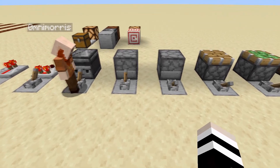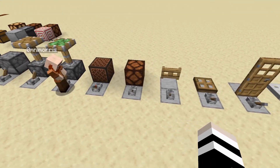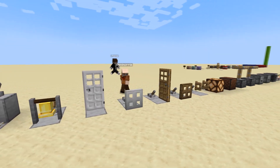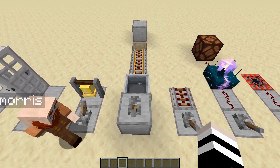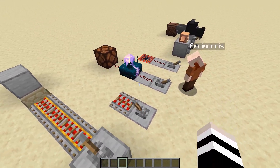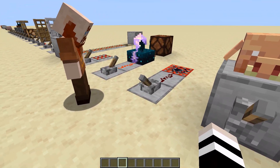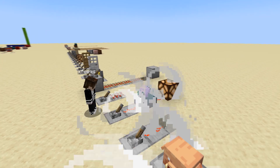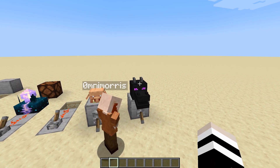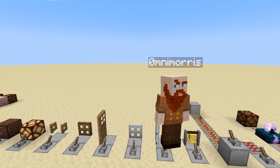Moving on, we have the dispenser, the dropper, regular pistons and sticky pistons, the note block, the lantern, and all varieties of door types. Then we have the bell, powered rails, and activator rails. And then the most recently added calibrated skulk sensor, which is calibrated based on signal strength — for example, a full signal strength of 15 will only activate with an explosion. And finally we have some quirky items like mob heads, which have their own unique function. This includes all of the blocks in Minecraft that will accept a redstone signal.